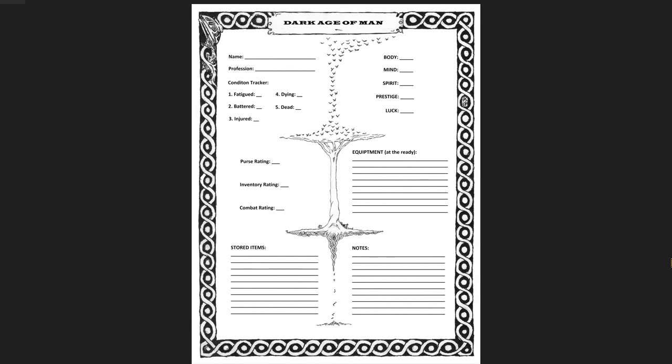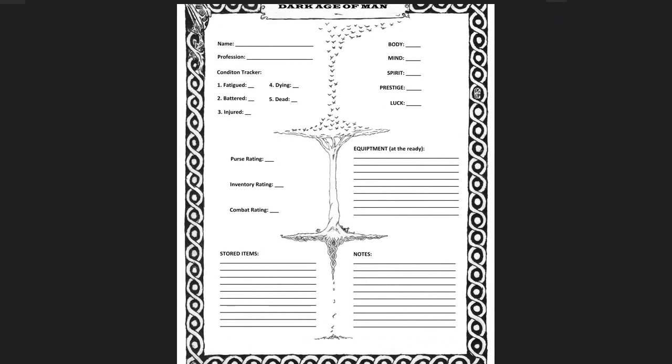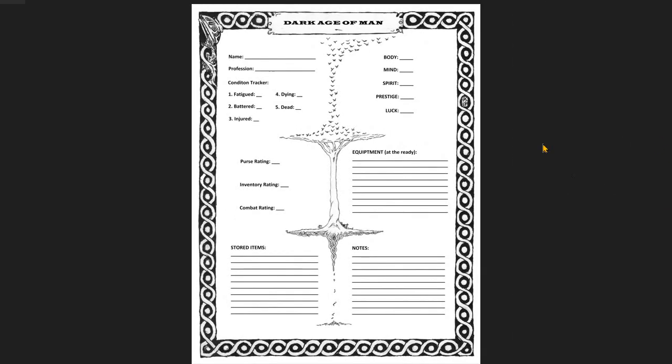Dell has completed a character sheet. You can see that here. Pretty cool. This may get further refined by the artists, but this would be fine for our game. Our game is so simple — you can snatch an index card and jot down name, profession, and their attributes, purse rating, etc. However, we want a character sheet, and I would love the back page of our hardback color book to be the character sheet, so you can just lay it on a scanner and zap it. There will be a PDF as well.